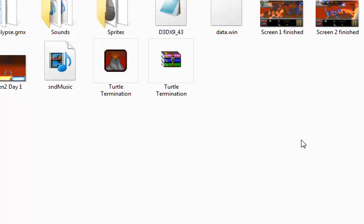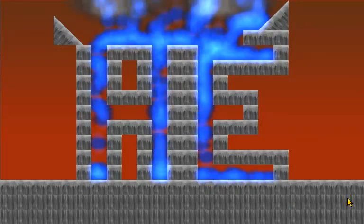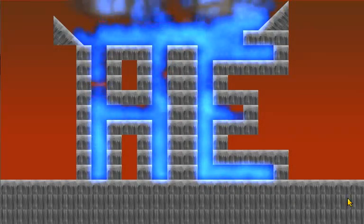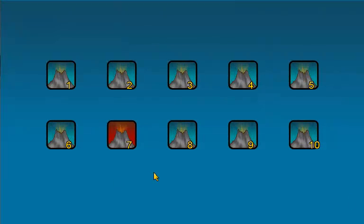Alright, hello guys! So this weekend was the Game Maker Community Jam 8 and the theme was disasters. I decided to participate — I thought it was a cool theme and I felt it was time to learn the physics engine included in Game Maker Studio. So here's my entry.